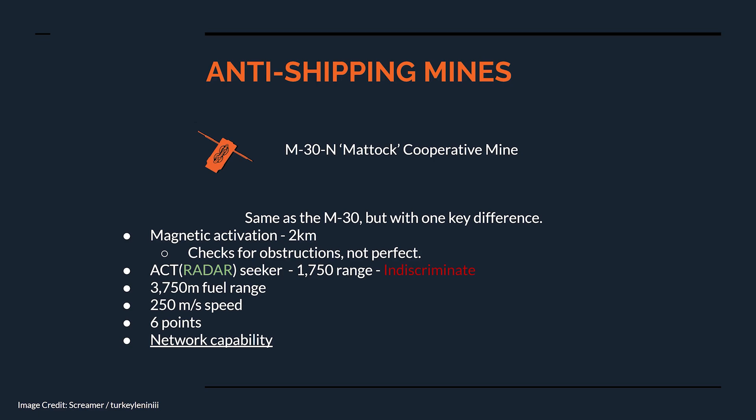The M30N is our second mine and very much the popular sibling. Cooperative mines are identical to the M30 — same activation range, same obstruction checks, same seeker, same fuel, same speed, same cost — and the reason is that it's more of a sidegrade than a direct upgrade. The main feature of cooperative mines is that they are network capable. When one mine activates, it will activate other mines around it to engage the same target, even if that target has not entered their individual activation range.